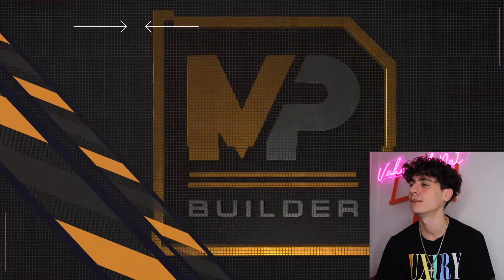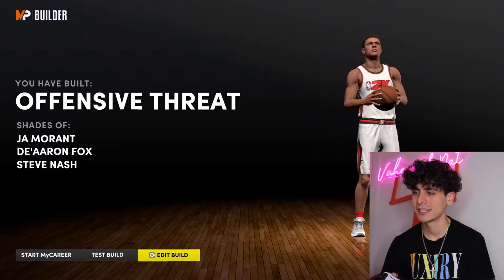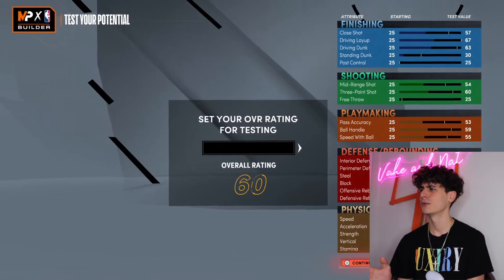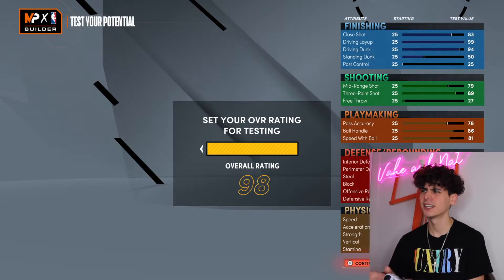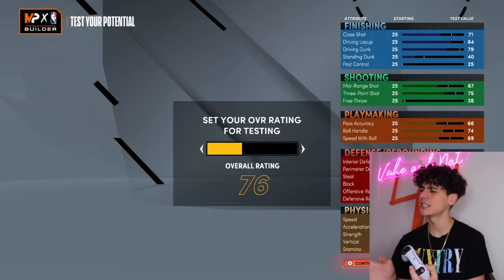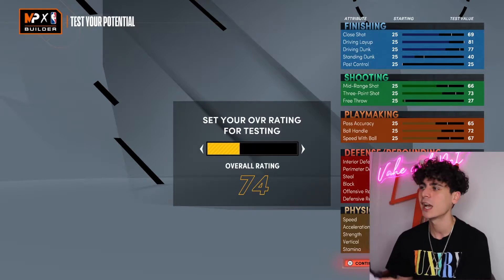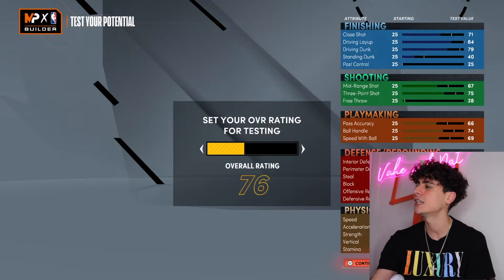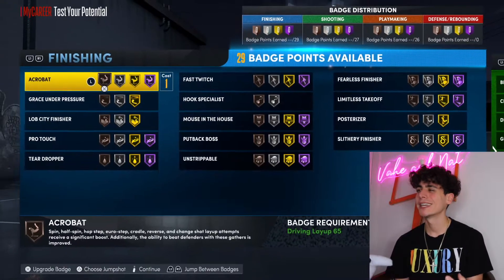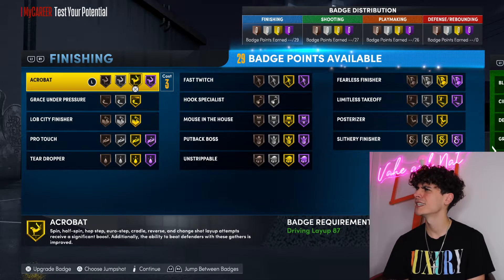Completing the build and loading into the game. Start my career, test build, edit build — let's test my build, let's see what we did. I was confused for a second — did they take out the pie chart this year, or is it coming later? It probably shouldn't be gone, but anyway — what overall do we want to test it at? Let's test at 99. We're gonna get this guy to 99. Let's play at 99.